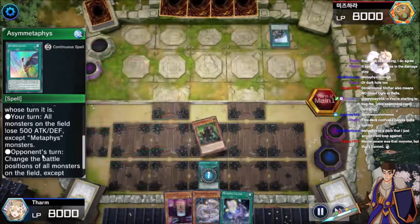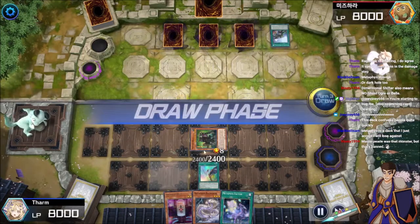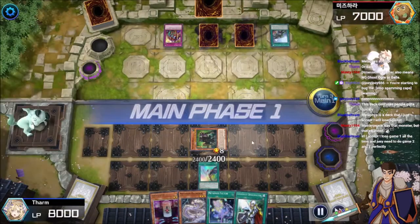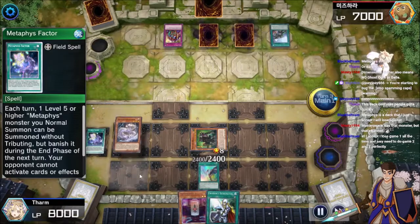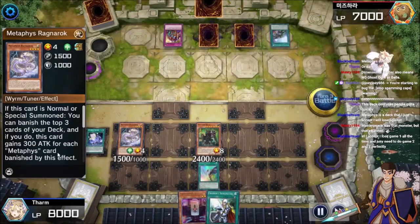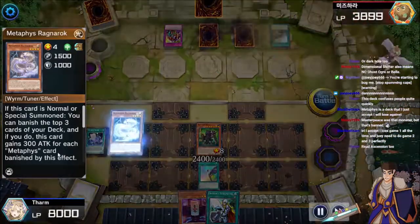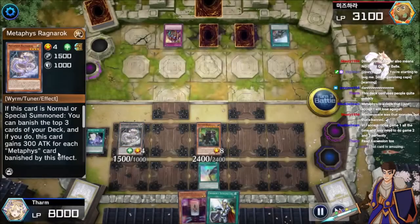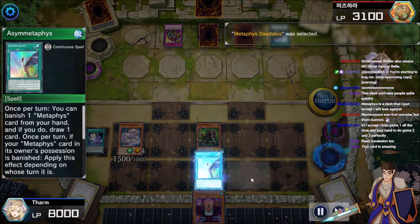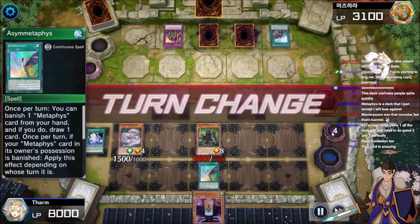Getting the discard one to draw one. This being not a Metaphys got switched sideways, and there's Skill Drain. This deck is surprisingly resilient to Skill Drain — I don't think Skill Drain does anything except stop the normal summon of Ragnarok there. It does stop the game ending on the spot, though. Because if that Ragnarok connects, in most cases the game just ends. Oh yeah, you can also play Triple Nobleman — Crossout Designator is just a plus one.